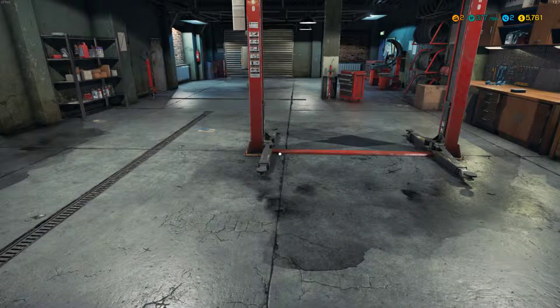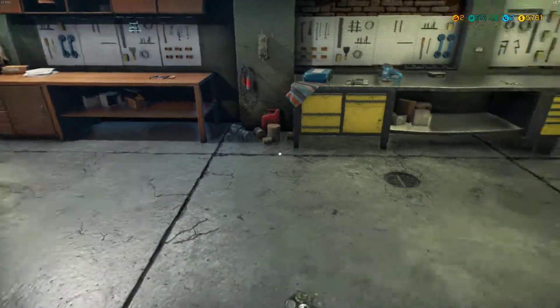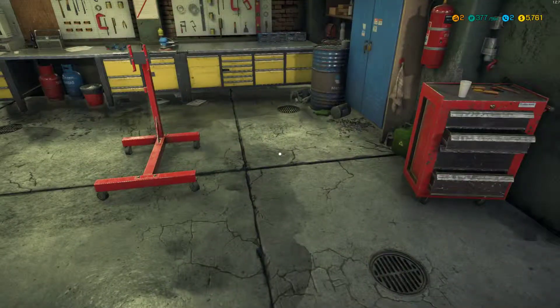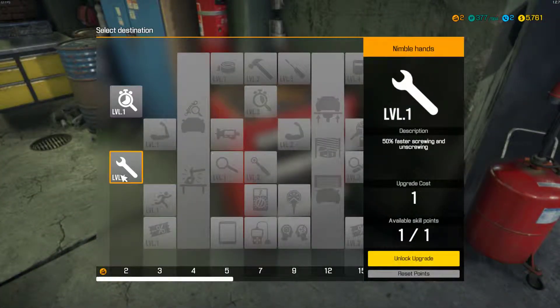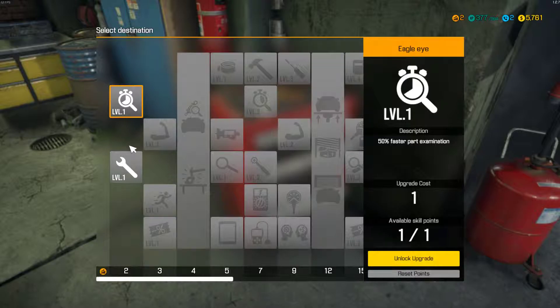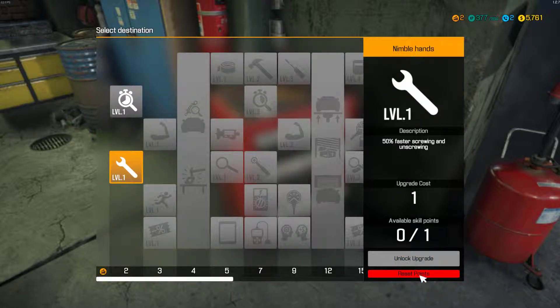So in the last episode we fixed a couple of cars and we appear to have gained a level. We're going to choose which of these two skills we want. We can either take 50% faster part examination or 50% faster screwing and unscrewing. I think I'll go with that one — sounds useful, that's going to save me some time.